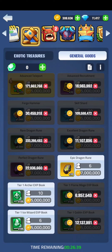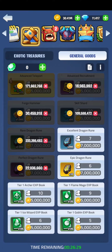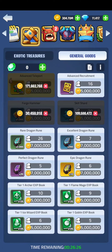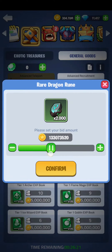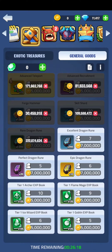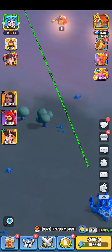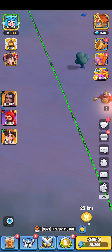I bid on everything, then I can just cancel everything and directly get all the amount back. As you can see, it's about three to four million. So just keep cancelling — if you don't want your gold to go to your enemies, just bid on it and then relax and see if anyone attacks you.